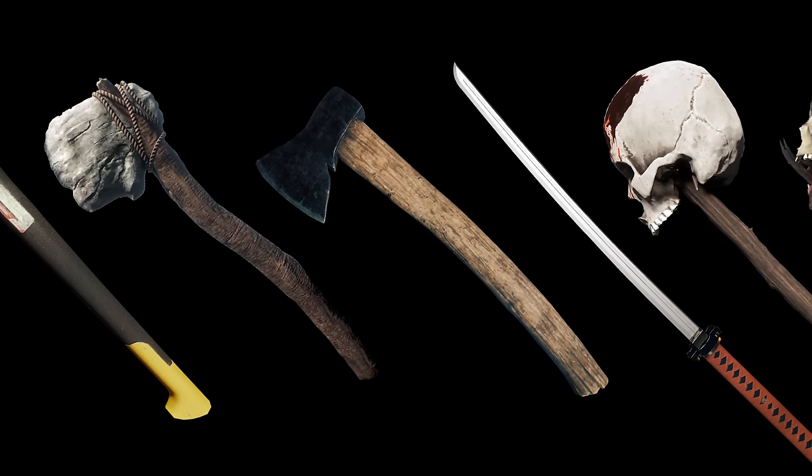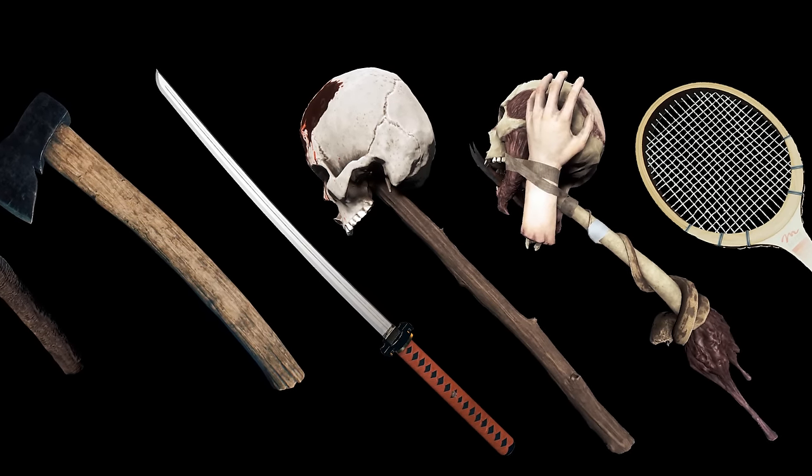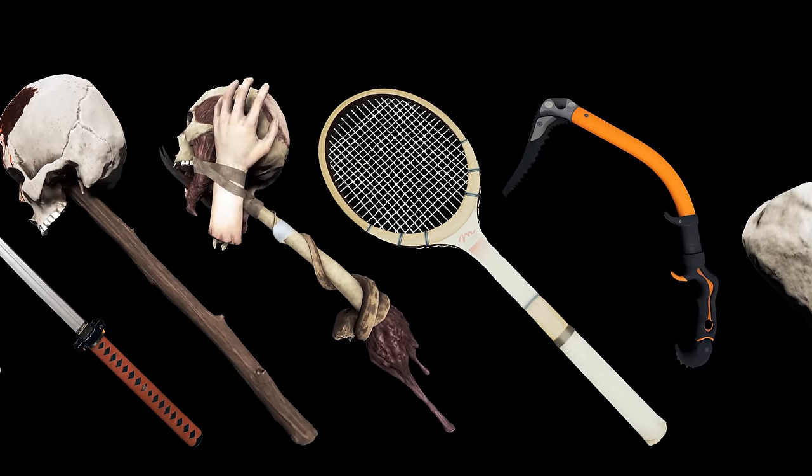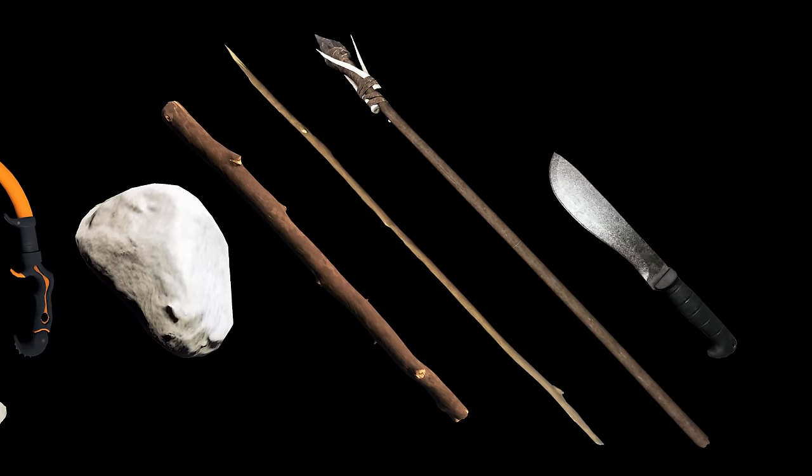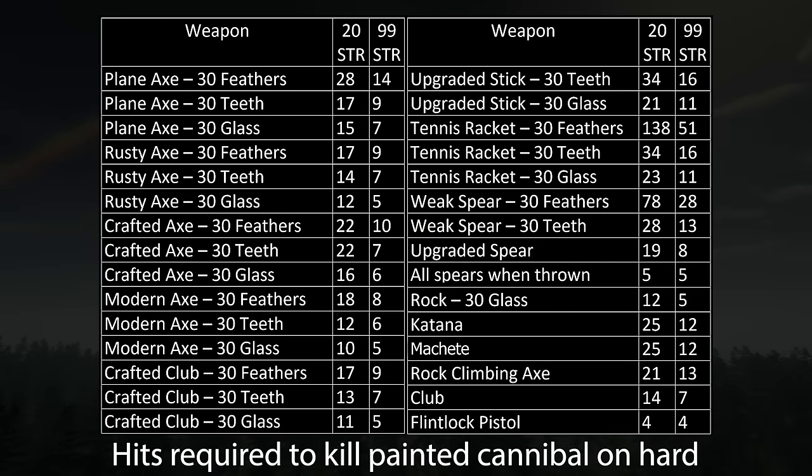So what does strength do? Strength increases the damage you do with all melee weapons. The lowest strength you can have is 10, the highest is 99, and your starting strength is 20. Here is a table of how much damage each weapon does with its different upgrades and different strength, at 20 and 99.